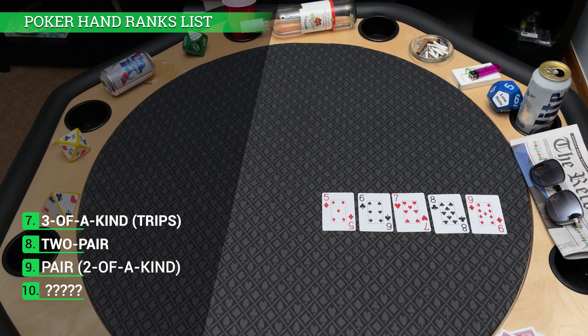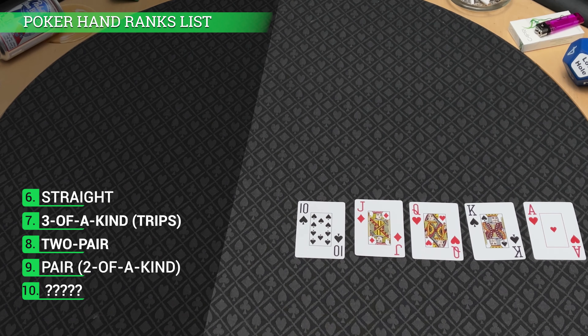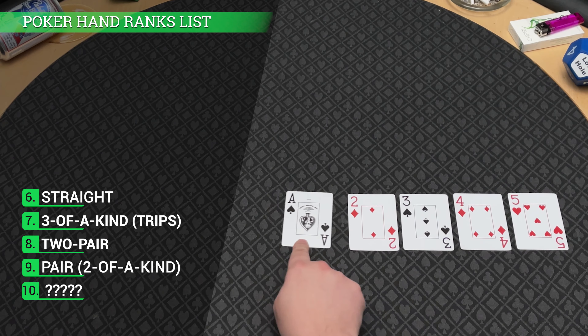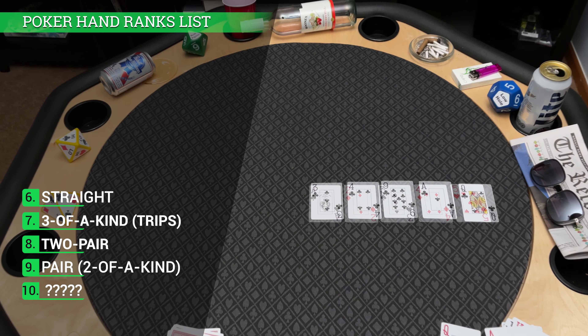The 6th highest poker hand rank is called a straight — any multi-suited five cards in a row. Here's an example showing a straight from 5 to 9: 5, 6, 7, 8, 9. And here I'm showing the highest straight you can have, which is 10 through ace: 10, Jack, Queen, King, Ace. Now, the ace is the exception for highest card — it can also be used in the lowest straight. If we use the ace as a 1, we could have ace, 2, 3, 4, and 5. That's the smallest straight you can have.